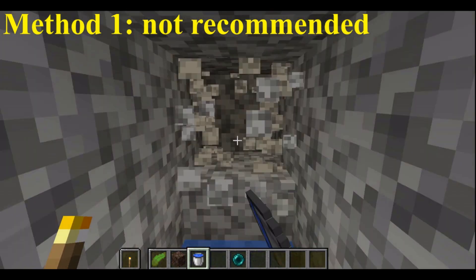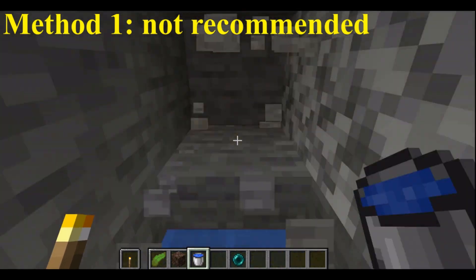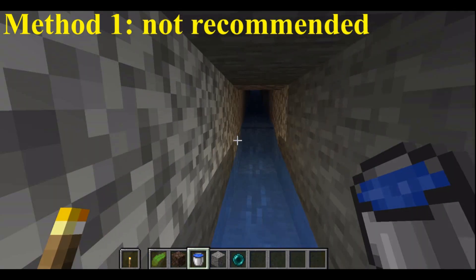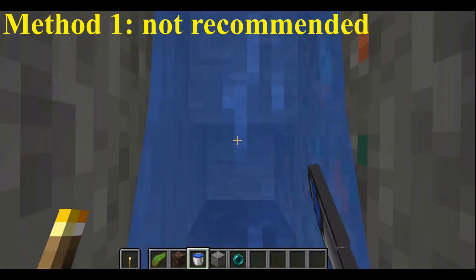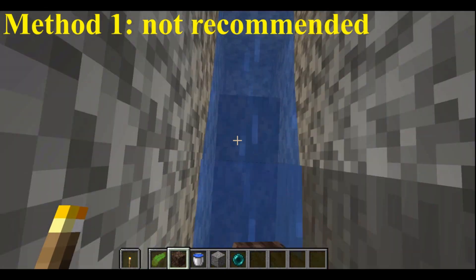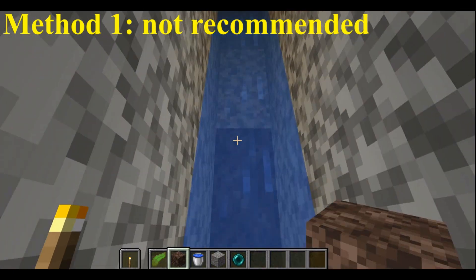The easiest way to make such a slide is to first make a water stream by going down a block every seventh block. To make the ender pearl float we need to have a water source block on top of a soul sand block beneath the stream, so we go down two blocks and place a soul sand block there. On top of the soul sand we can create a water source block by placing and destroying kelp.